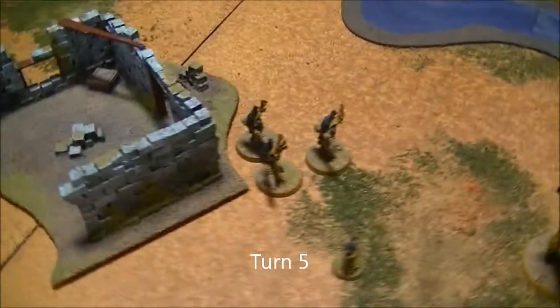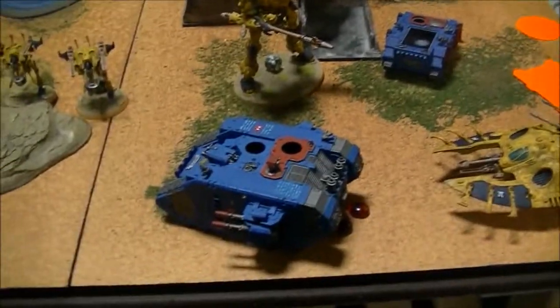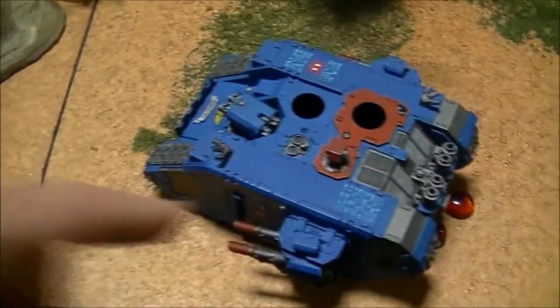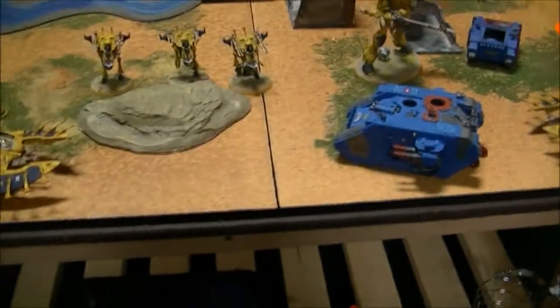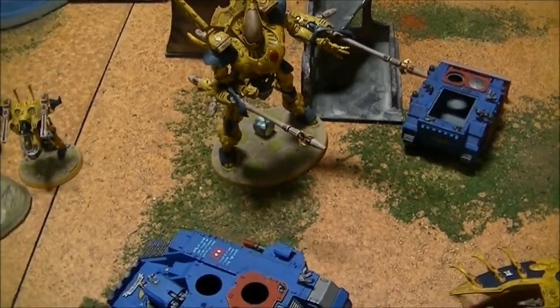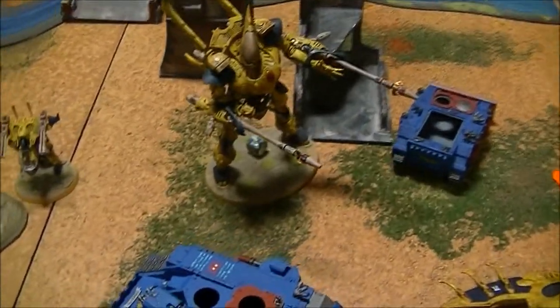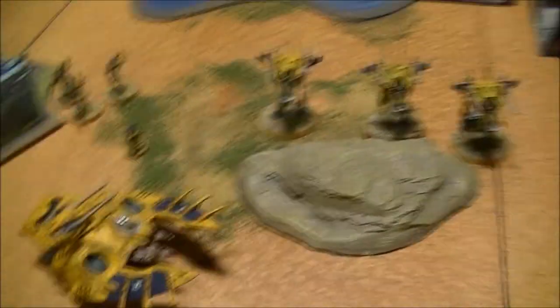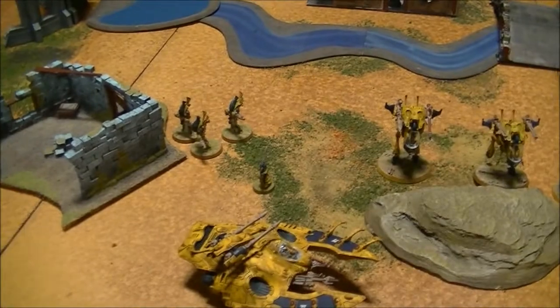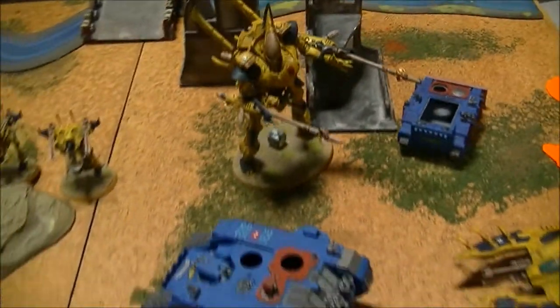Turn 5: the Wraithguard killed the remaining Marines and finished them off. I managed to knock a Las Cannon off the Land Raider and drop it to one hull point with the Laz Cannons and Heavy Bolters from both Wave Serpents, but it was still kicking. In combat, the Wraithknight again only hit one time and rolled a one, failing to wound the Marine Sergeant. The Sergeant also failed to hit the Wraithknight. Bottom of Turn 5: Scott took out a couple of my Wraithguard, trying to snipe my Spiritseer with Las Cannon shots, but I made my Look Out Sir rolls. Finally, the Wraithknight managed to squish the valiant Sergeant.